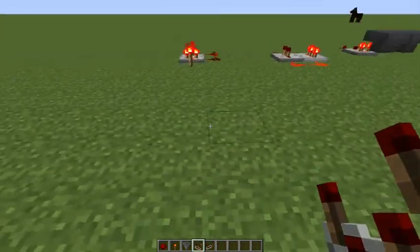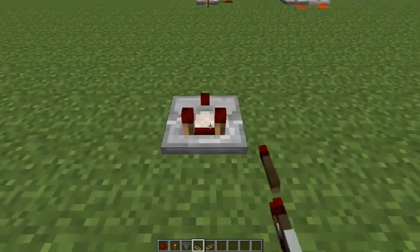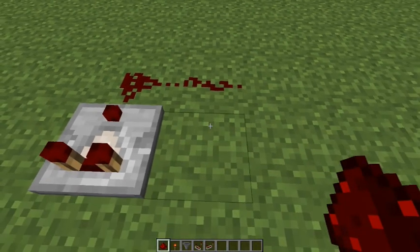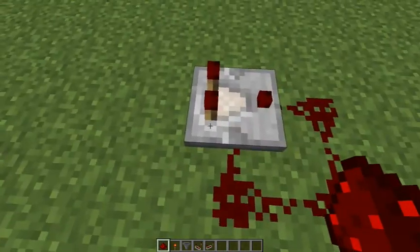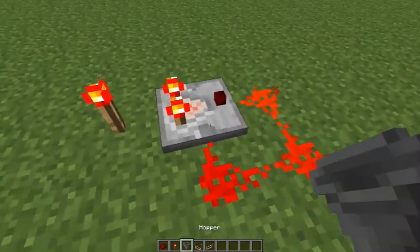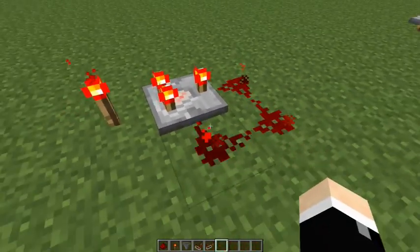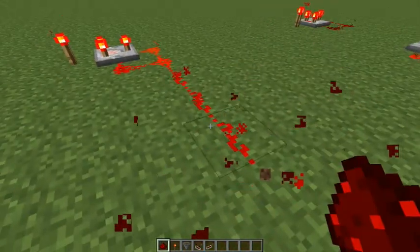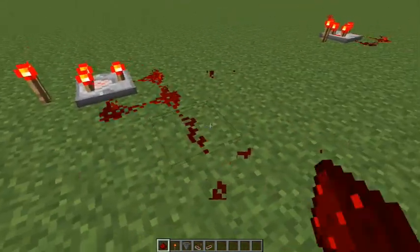Alright, so to build this, it's pretty simple. You place a comparator down, one redstone there, one redstone there, and a redstone there, and it should connect into the side of itself. Then you want to provide power to it at the back, and then right click it once, and then this is your source, wherever you want to come off of. That can lead to power anything you want.